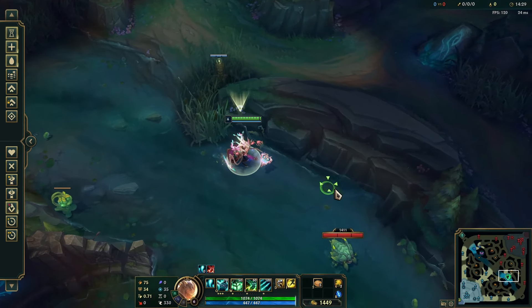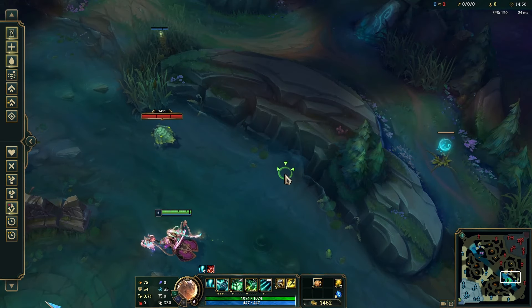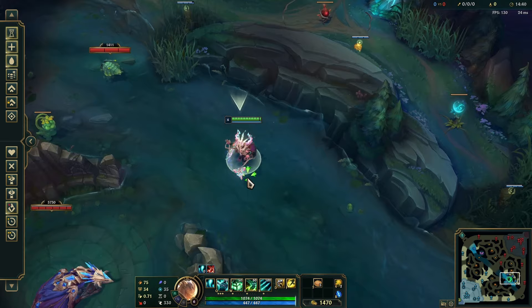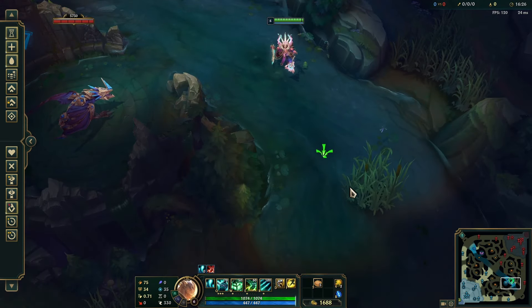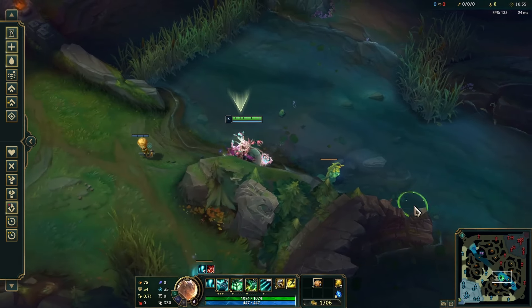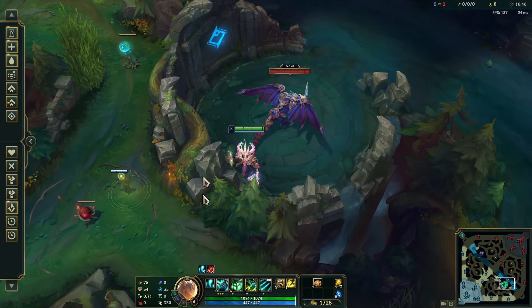For dragon setup, on blue side you ward here and then here in the jungle entrances — this will allow you to spot any enemies coming to approach. If they have multiple enemies coming over the wall or you haven't popped blast cone, a ward here is good too. On the red side in a similar fashion you want to ward your opponent's jungle entrances, so a ward in pixel brush down here is solid and a ward in the other jungle entrance is good too. However on red side it's more important to get a ward over the back of dragon pit to see any contesters.